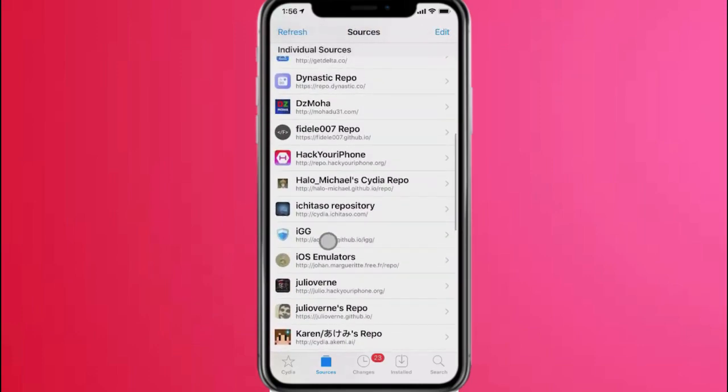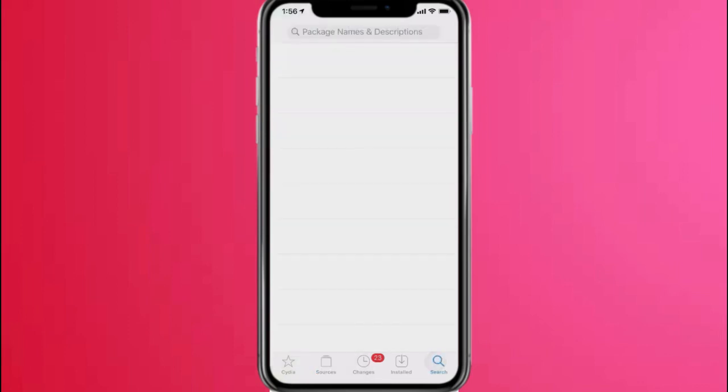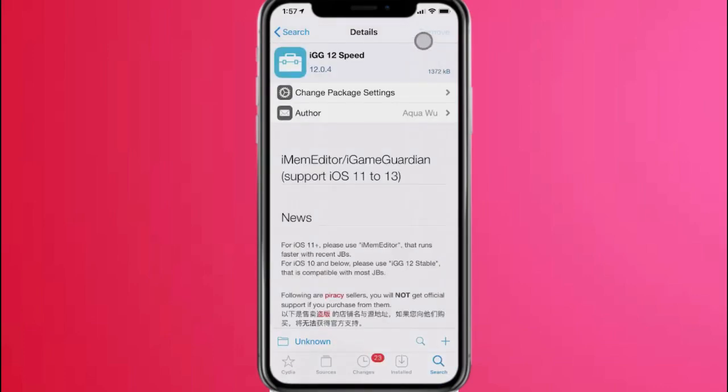First of all, I'm going to add this search right here — it gives you a jailbreak up to iOS 13.5. Add that source right there and you can see it changed the logo. There's a tweak called IGG Speed, but it says it's been removed for changes and taken off the repo. It's been updated for the ID and Editor, iOS 11 to 13.